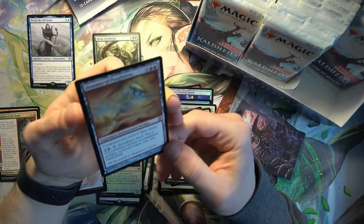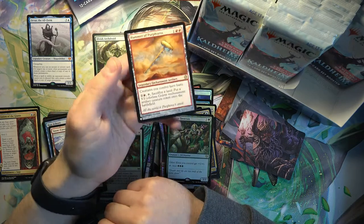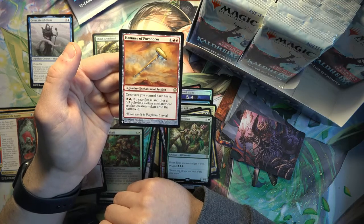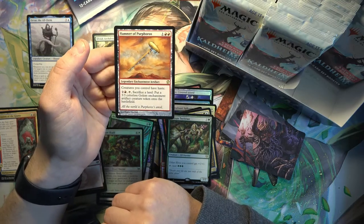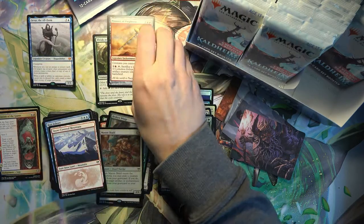And we got another rare from the list card - Hammer of Purphoros. Legendary Enchantment Artifact. Creatures you control have haste, and you can sacrifice a land to put a 3/3 colorless Golem Enchantment Artifact creature token onto the battlefield.